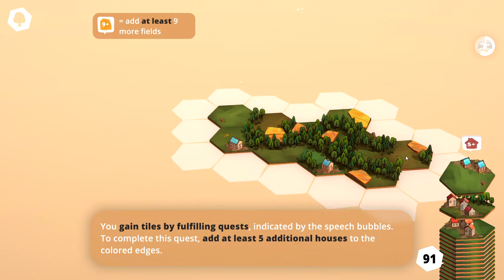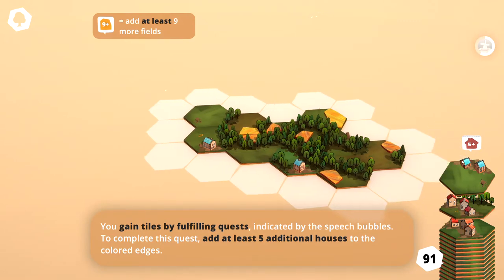You gain tiles by fulfilling quests indicated by the speech bubbles. You can see there's a speech bubble above this one and one up here. To complete this quest, add at least five additional houses to the colored edges.